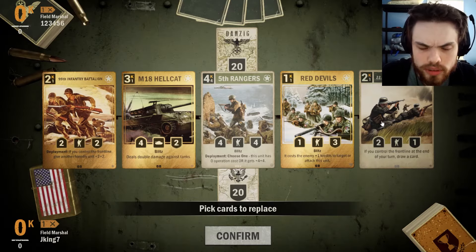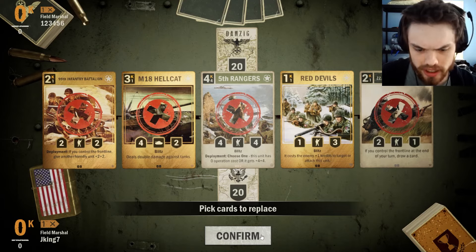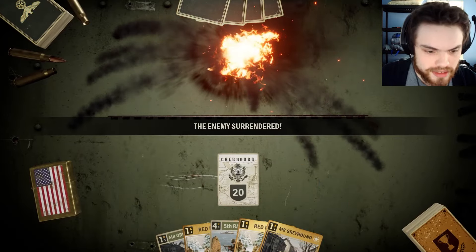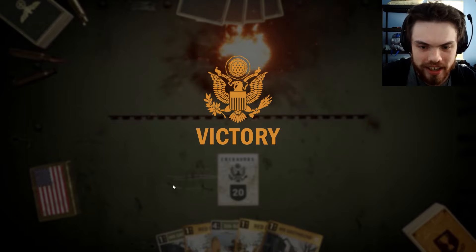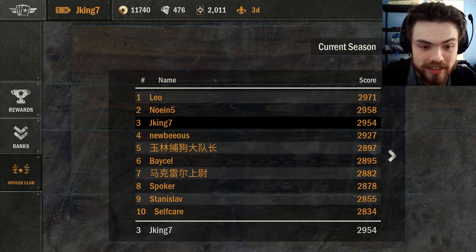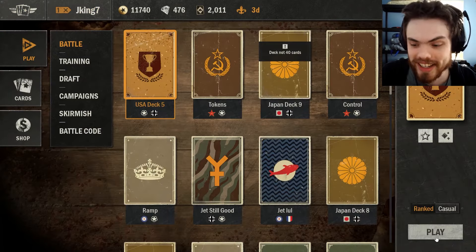Alright, it looked like that might have been a full mulligan — at least a very large mulligan. Keep the Devils, send back everything else — and he surrenders. Sometimes that happens. That was plus five points, so we will take that, not ask questions, and move on to the next game.